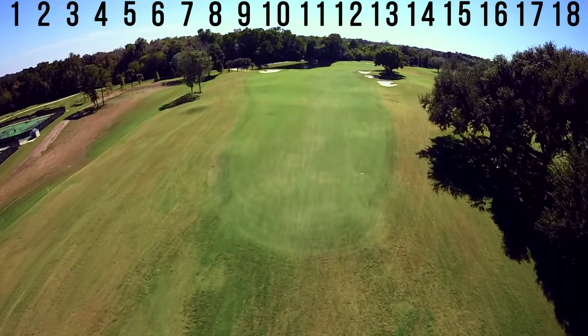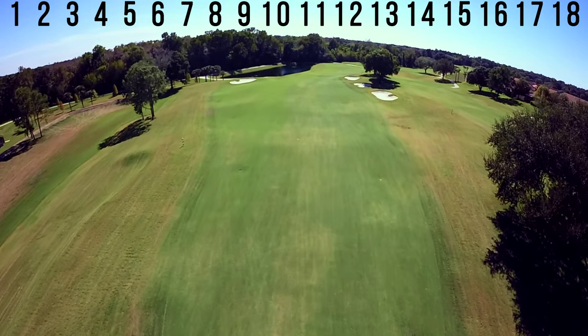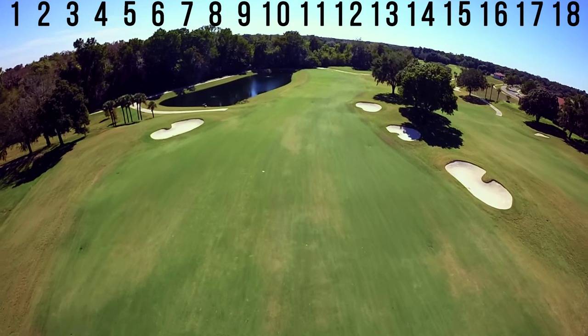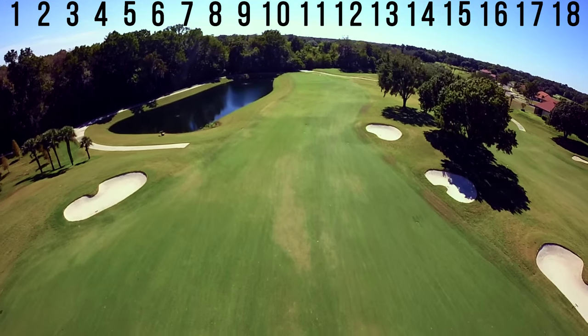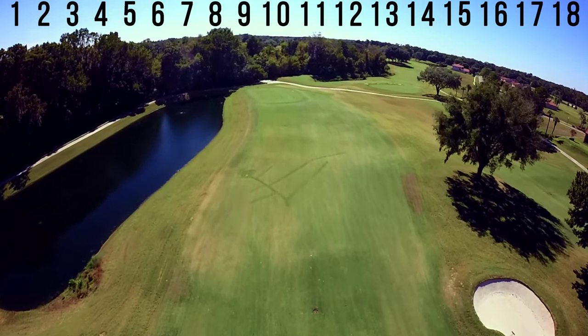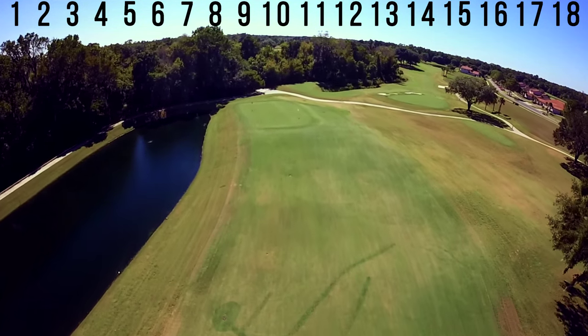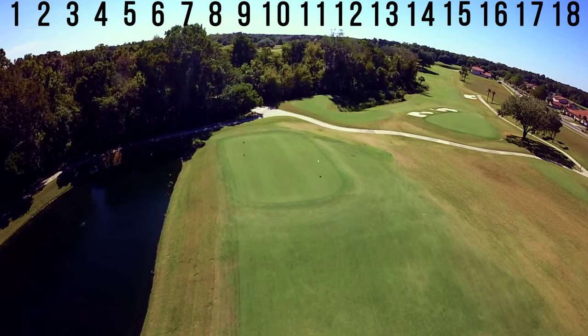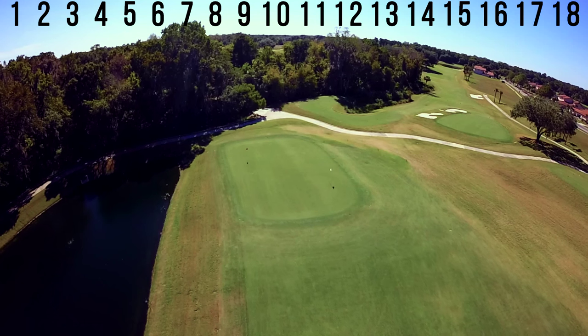With the draw, there are bunkers on the right and a runoff area on the left that will throw the ball down towards the water hazard. Landing short of the green often leads to the uphill slope killing the ball's momentum, and to compound the complexity of this approach, the green slopes from front to back. Avoid short-siding yourself on the right to a right pin position. A missed green long is no disaster as you will be faced with a relatively simple chip uphill.